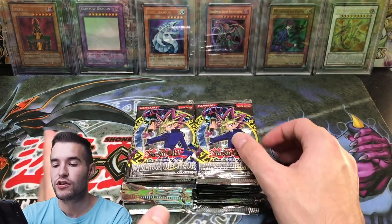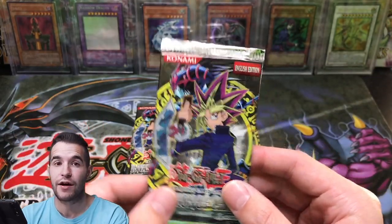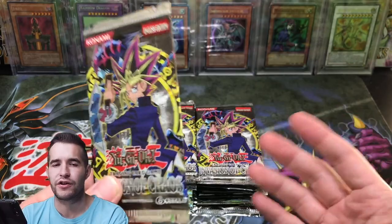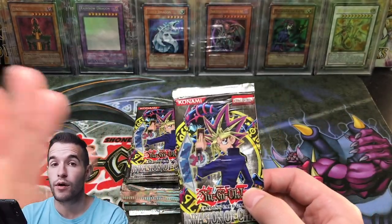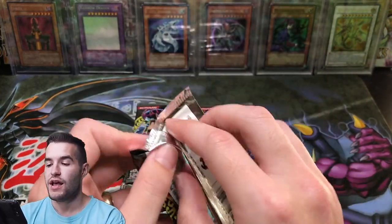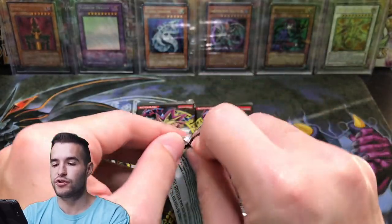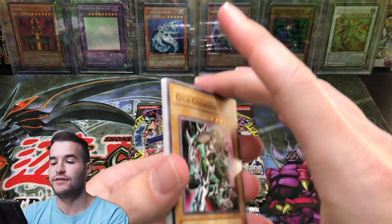Invasion of Chaos — 24 packs. Also, this is going to be a premiere, so you guys will be seeing this with a live chat and I'll be chatting with you. I'm going to record this video, and I will be in the live chat watching it with you guys. Our goal is Black Luster Soldier. We've pulled Chaos Emperor Dragon before — that would still be sweet — but we have not pulled Black Luster Soldier. Let's see if we can do that.